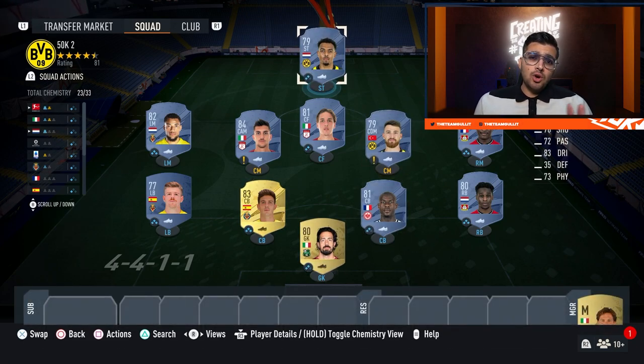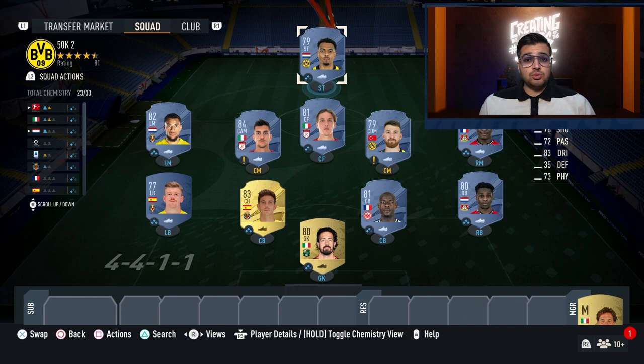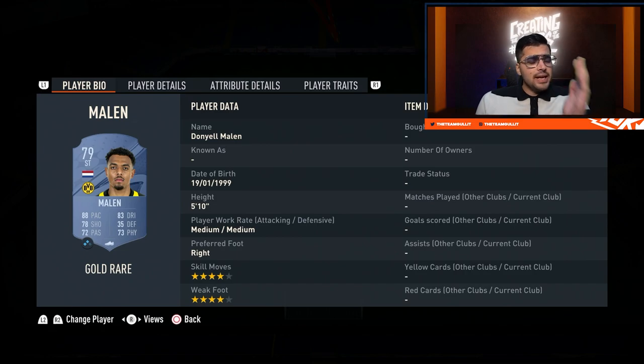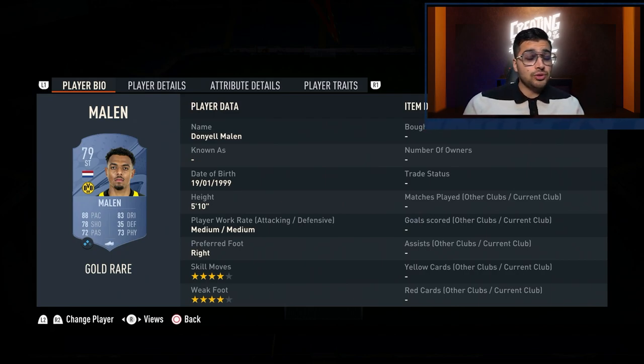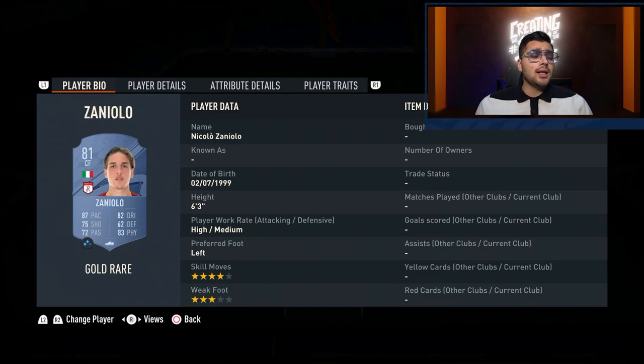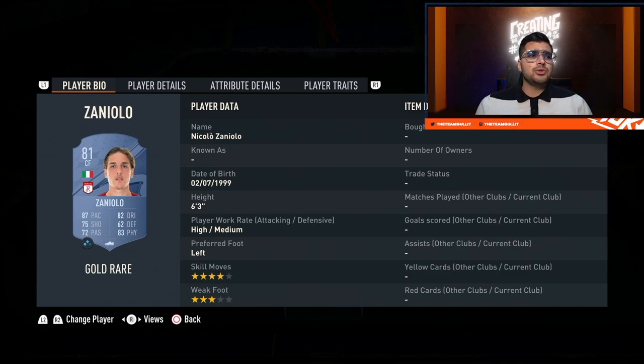Moving on to 50k squad number two — this one you can get for a bit cheaper, around 35k at the moment. I'd recommend this squad if you just want to start playing as soon as possible — grind FUT Moments, Squad Battles, maybe some online Division Rivals. You start off with Mahler: a great card with four star weak foot and four star skill moves. A little tip: pretty much anybody can score right now because the goalkeepers are not that great — you press shoot and most shots actually hit the target and go in. Shooting is not the best stat to look at right now — focus more on skill moves and weak foot.